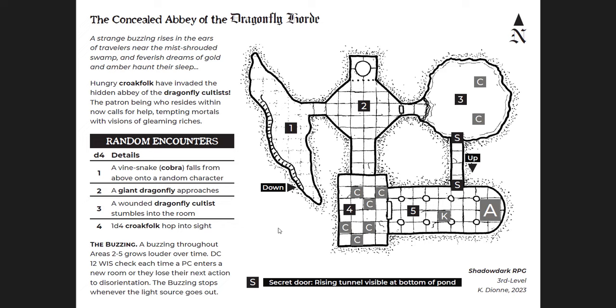The Concealed Abbey of the Dragonfly Horde is a great adventure. It's four pages — two of which is the adventure itself, and two are supplemental with stat blocks and magic items. Basically, this is a dungeon where there is an old dragonfly demigod encased in amber. There used to be a cult to it, and now croak folk — frog folk — have come in and started to eat all of the cultists.